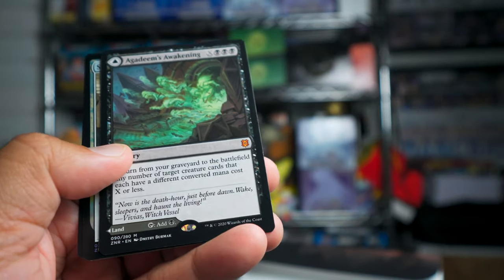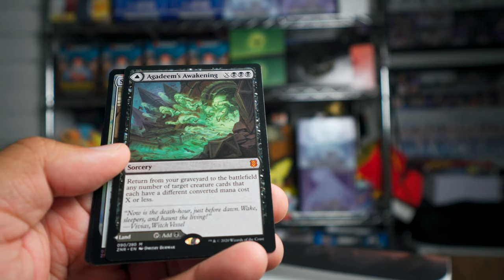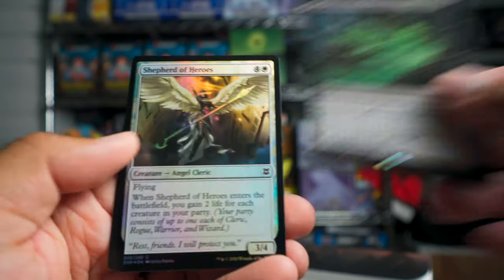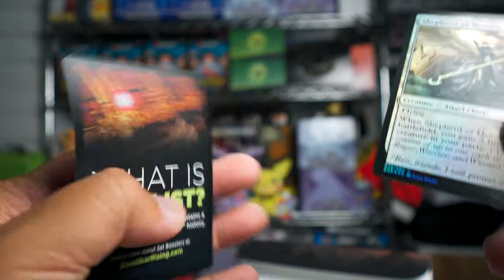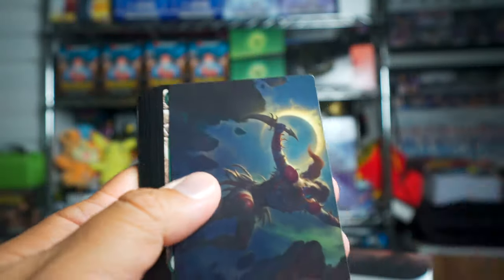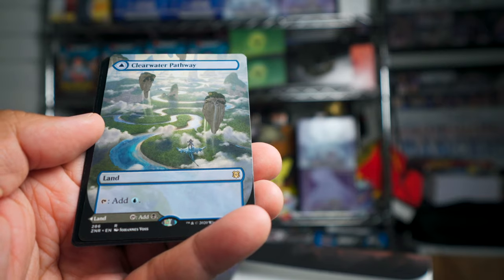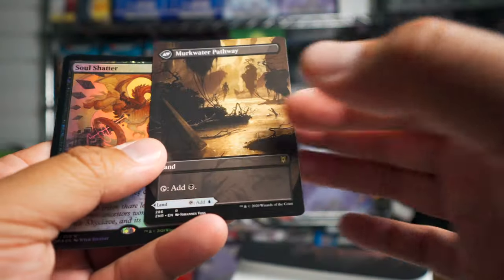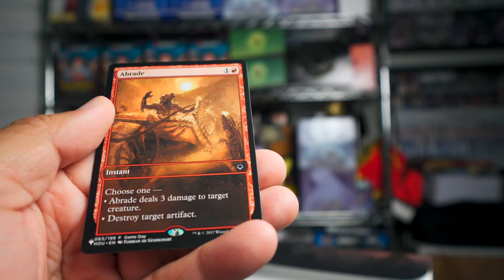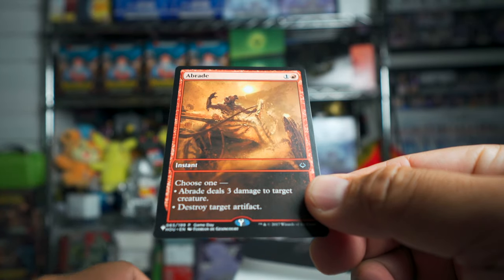Here's our mythic — Agadeem's Awakening! Return from your graveyard to the battlefield any number of target creature cards that have a different converted mana cost X or less. Shepherd of Heroes and a token. One mythic so far. Next pack: Clearwater Pathway in extended art, and then Murk Water Pathway — and we got a foil rare Soul Shatter, along with a Braids from the list.